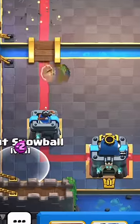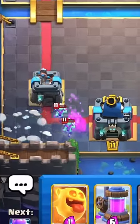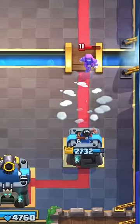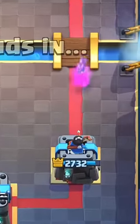If your opponent thinks himself slick with the goblin barrel, throw my liquids to turn on the king tower. My liquids are so powerful, it can make a wizard jump back and get tired and defend him.